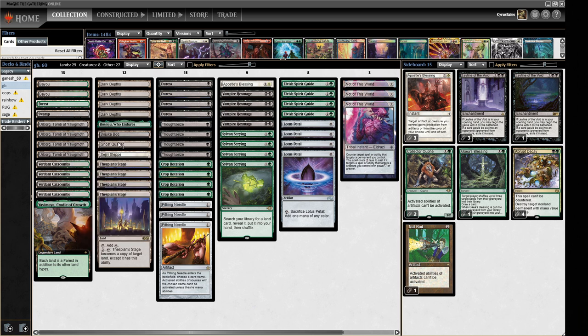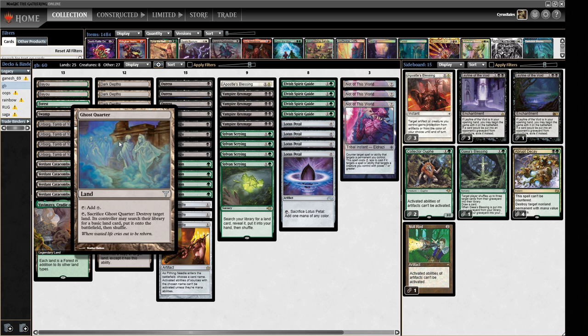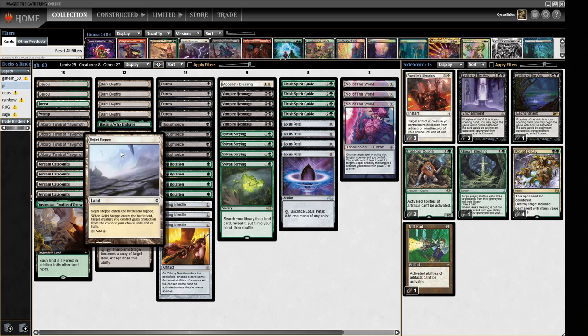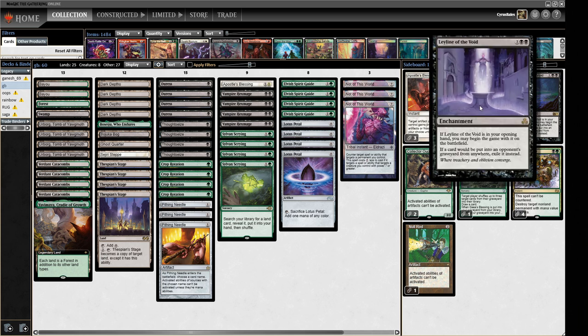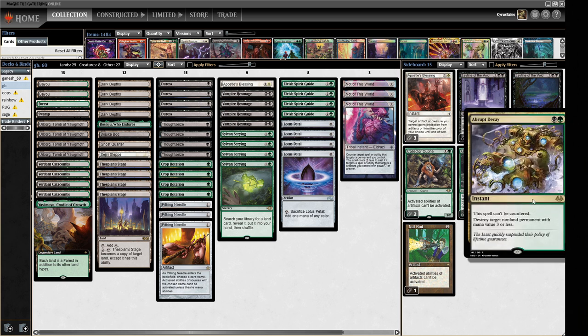We've got some usual utility lands: a Bojuka Bog we can go find, a Ghost Quarter because we're putting Pithing Needle on Wasteland so we need to blow up stuff underneath our own Needle, and a Sejiri Steppe to give our creature protection and swing through. Sideboard-wise, we've got four pieces of graveyard hate in the form of Leyline of the Void — the best piece to buy a few turns early, which is what we need as a deck aiming to win around turn three.